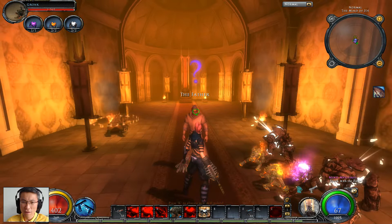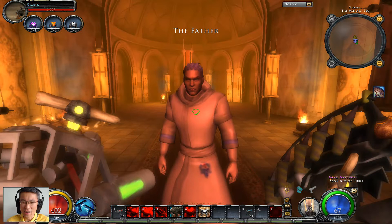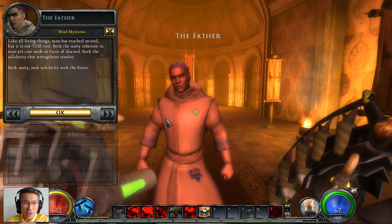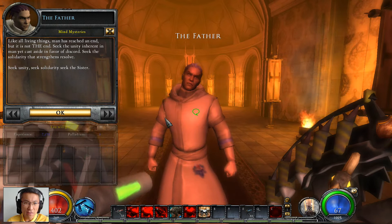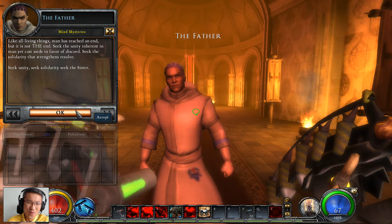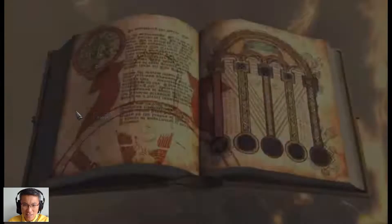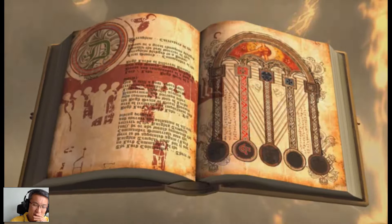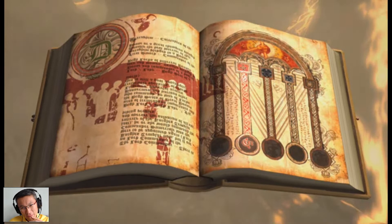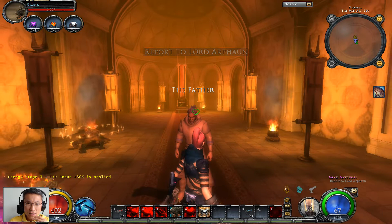Compared to the mother - I think mother is in heaven, the father is hell. No way does it look like the British Museum. 'Like all living things, man has reached an end, but it is not the end. Seek the unity inherent in man, yet cast aside in favor of discord. Seek the solidarity that strengthens resolve. Seek unity, seek solidarity, seek the sister.' So I've met the mother, I'm meeting the father, and I'm going to meet the sister. Let me guess - after that we need to meet the brother, and they have the son and daughter maybe.